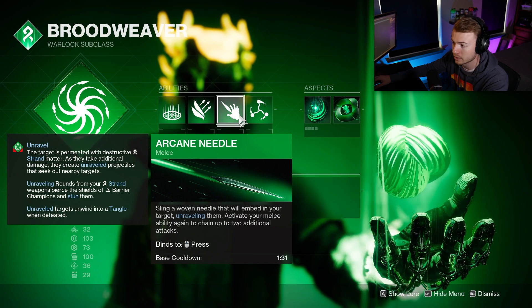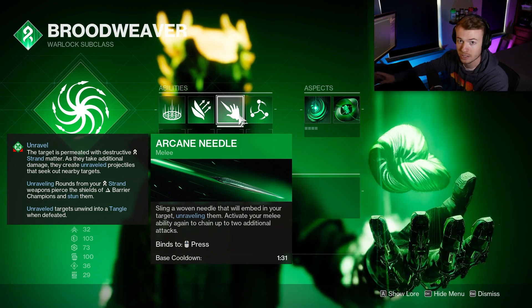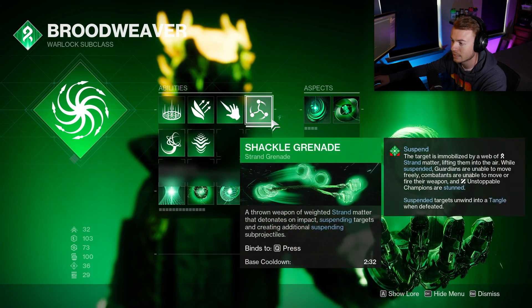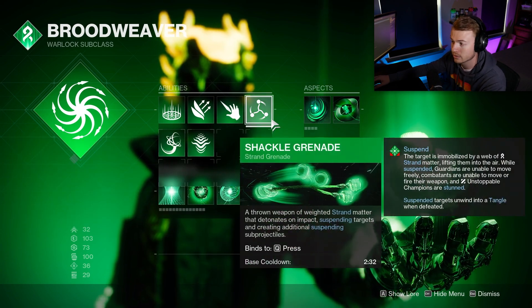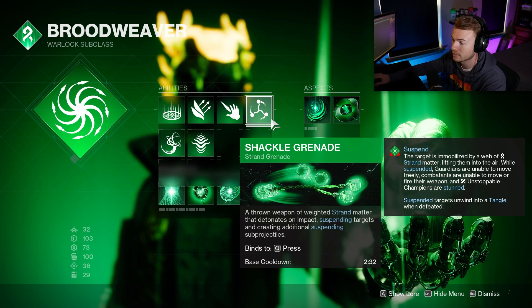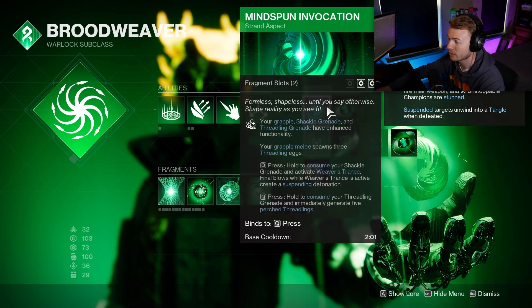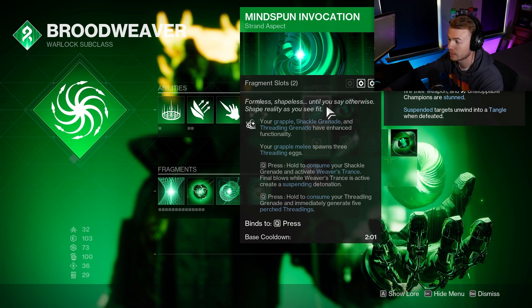Arcane Needles are really good and they pair with Necrotic Grips to spread poison and Unraveling Rounds to enemies. And then we are on Shackle Grenades so that we can consume these and spread Suspend to nearby enemies. The way we're actually going to be spreading Suspend, as you've seen in the background gameplay, is with Mindspun Invocation — so absolutely make sure you have this aspect on.